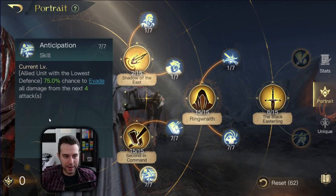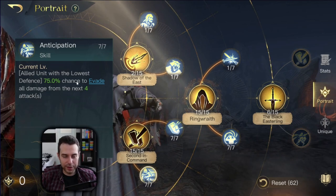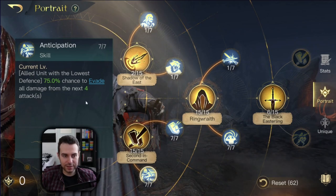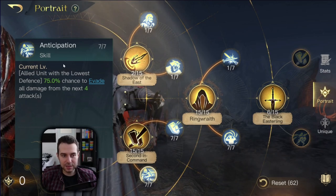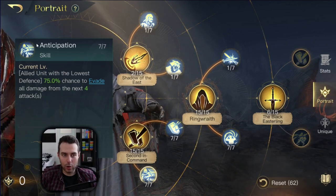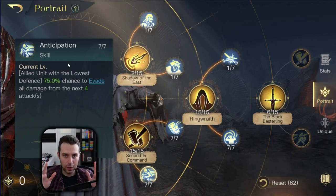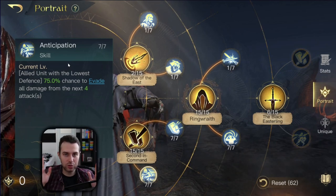Anticipation: you definitely want to max this out because of the evading stacks. This is going to protect your unit with the lowest defense stat with a 75% chance to evade for the next four attacks. I like this because it is protecting your alchemist. In order to have this activated at all times for your alchemist, you need to make sure that your alchemist stays the only unit with the lowest defense stat in your army. But we will come to that in the troop composition.